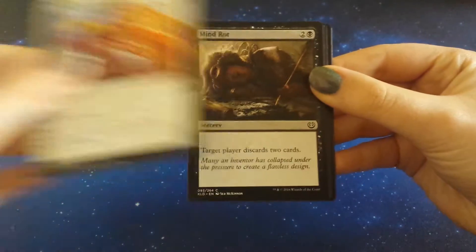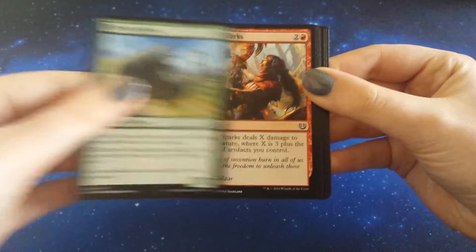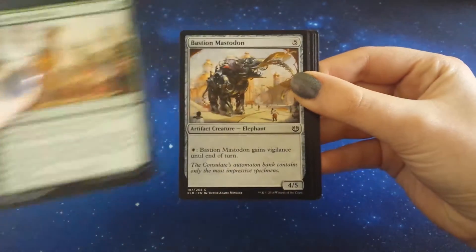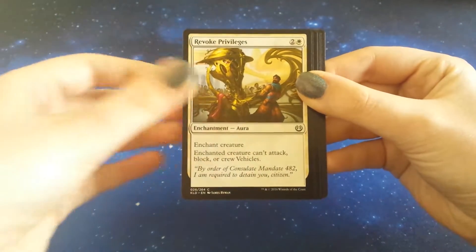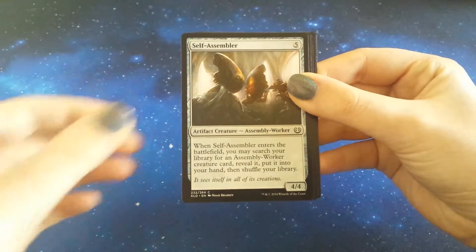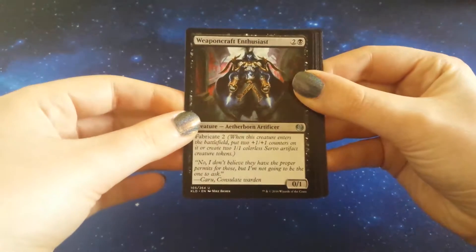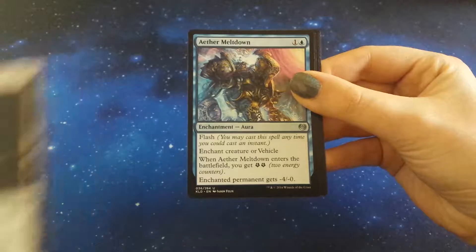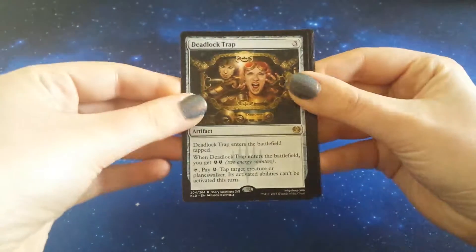This week we have Inspired Charge, Mind Rot, Thriving Rhino, Welding Sparks, Larger Than Life, Bastion Mastodon, Revoke Privileges, Renegade Tactics, Self-Assembler. Our first uncommon is Weapon Craft Enthusiast, Sequestered Stash, Aether Meltdown, and our rare is Deadlock Trap.